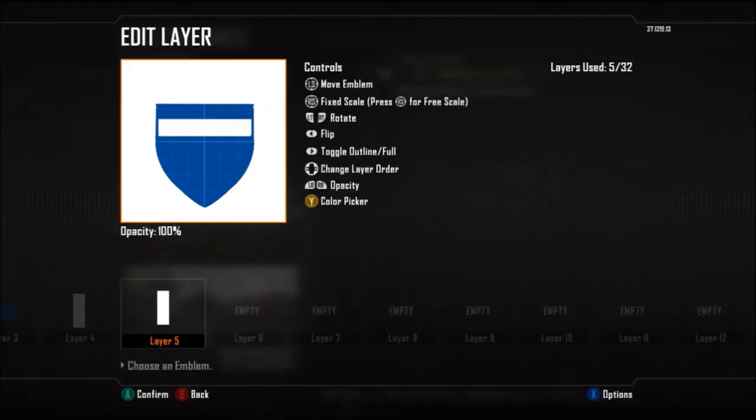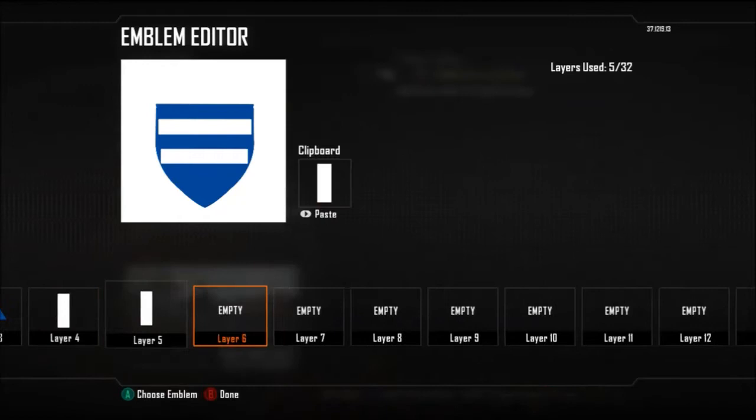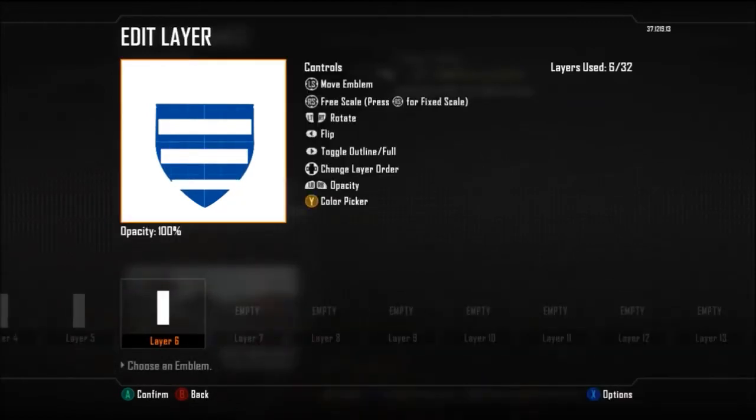Layer number 3 is going to be our lampshade. As you can see, I actually rotated it, turned it around, made it that same blue colour, and then just dragged it. You might have to play with it on the free scale slightly, just to make sure it covers the briefcase in the middle of the shield. Once it's all accurate - I've done it quite a few times so I've done it a bit quickly.